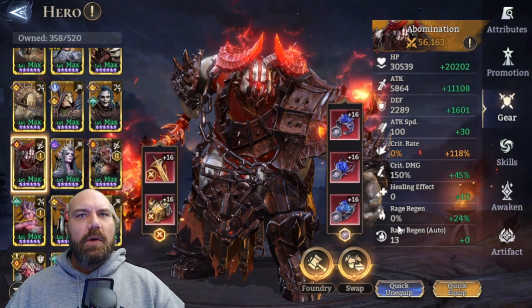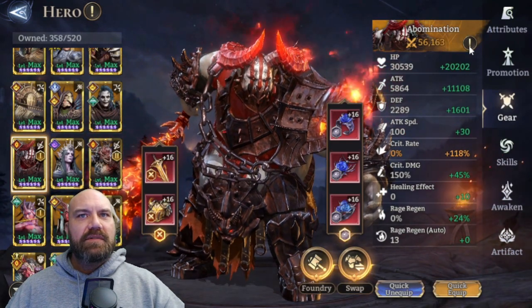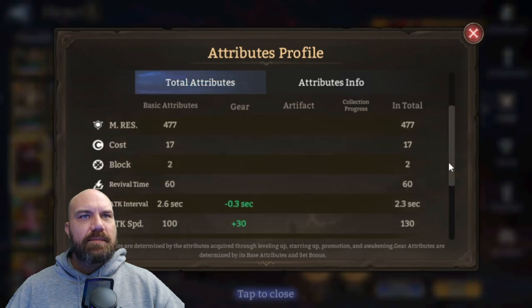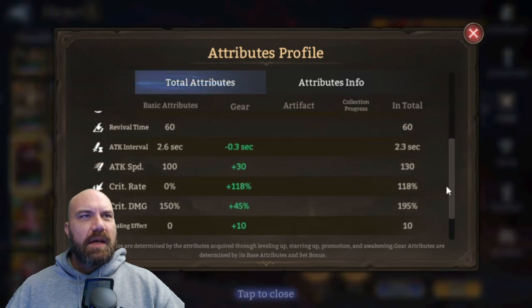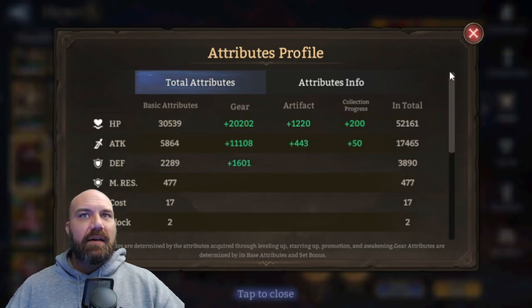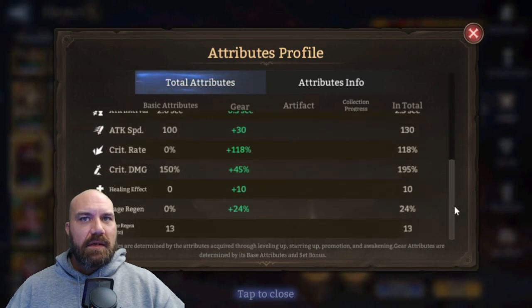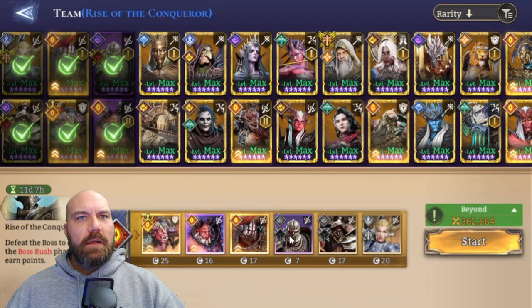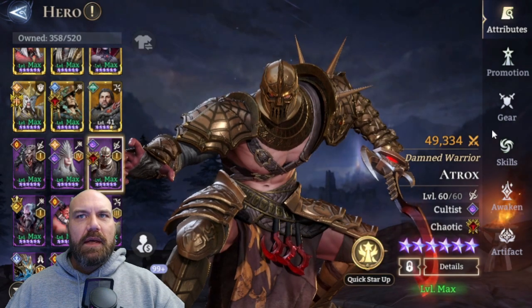I don't have the best gear on Abomination but the best I have available. Attack up to 17,000, attack speed at 130 - nothing crazy. Crit rate is a little higher than I'd like at 118, that's just the gear I had. Crit damage is up to 195. Not the best but pretty decent - gets the job done.